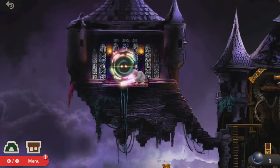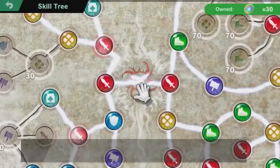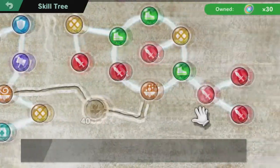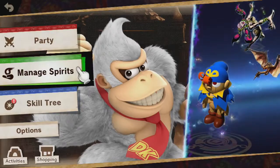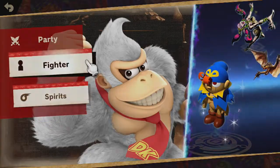Dracula is definitely a unique boss in World of Light, and I personally think that is what makes him so challenging, or at least for me he was. To start off, I will show you who I used and the spirits I used to defeat him. As you can see in the background, I'm showing you all the skill tree things I have. You don't need all of them, but it wouldn't hurt. I am using Donkey Kong for this, for a number of reasons I'll get into later in the video.